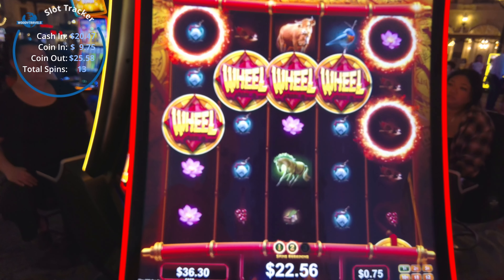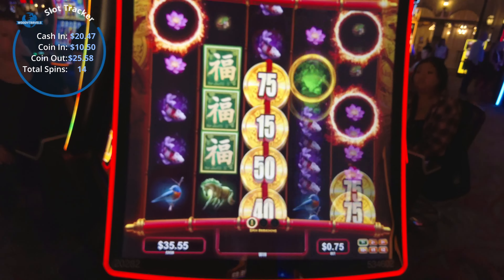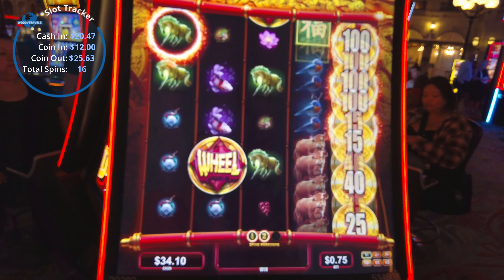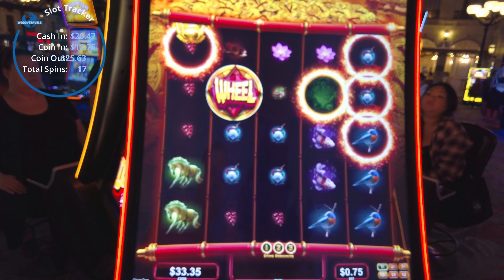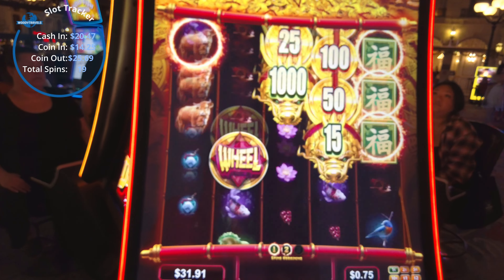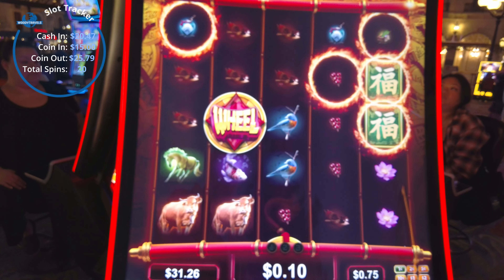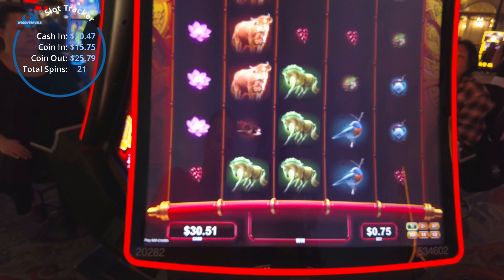Alright, we might play a couple of backup spins on this. Let's go down — I've got $36, let's go down to $30. Let's see if we can get some numbers on those. Either that or another wheel bonus would be nice — kind of fun to watch that. All the numbers come through but they don't stop. Alright, I think we are down to $30. We're going to call this one today. We got to see the bonus — that was nice.